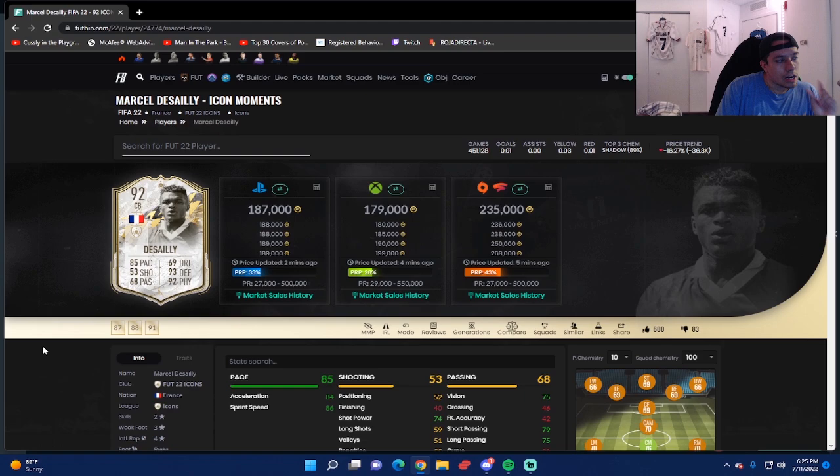Let me know in the comments what you guys think about this Marcel Desailly Moments card — if you still have him in your team, want to complete him, or already have. If you have a Koulibaly, Koulibaly, or Ruben Dias Team of the Year, Sergio Ramos, or Moments Vieira at center back, go ahead and keep those center backs — he's not better than any of those. Thank you so much for the support, we're so close to 3,000 subscribers. Hope you all have a beautiful day or night — catch you guys next time, bye bye.